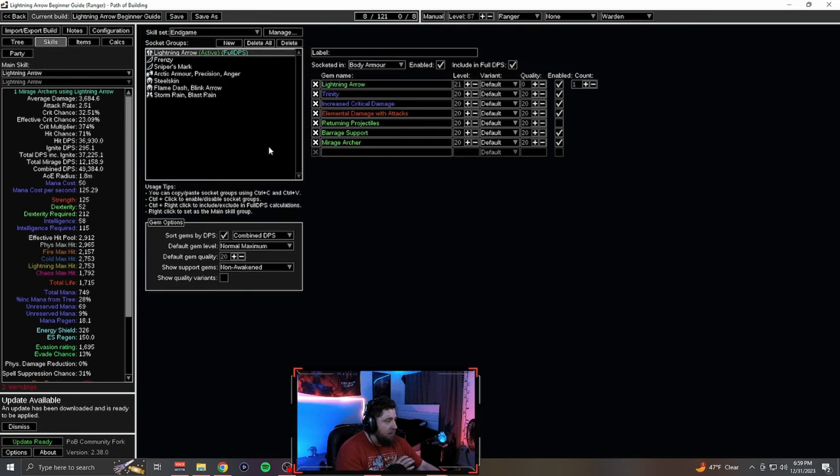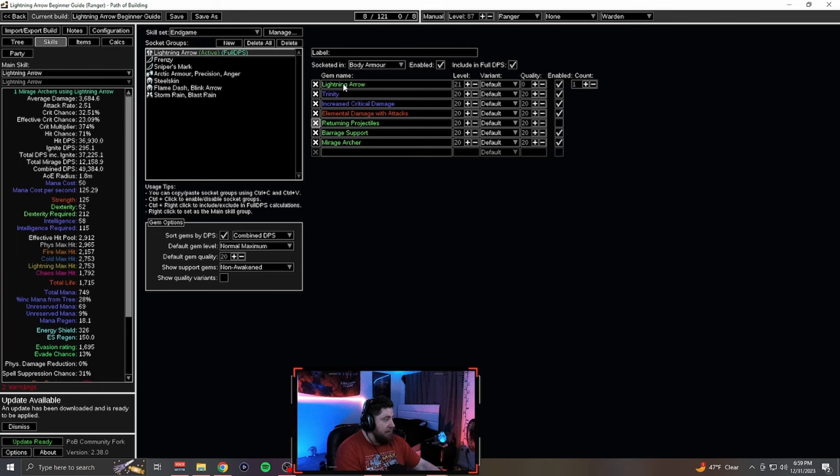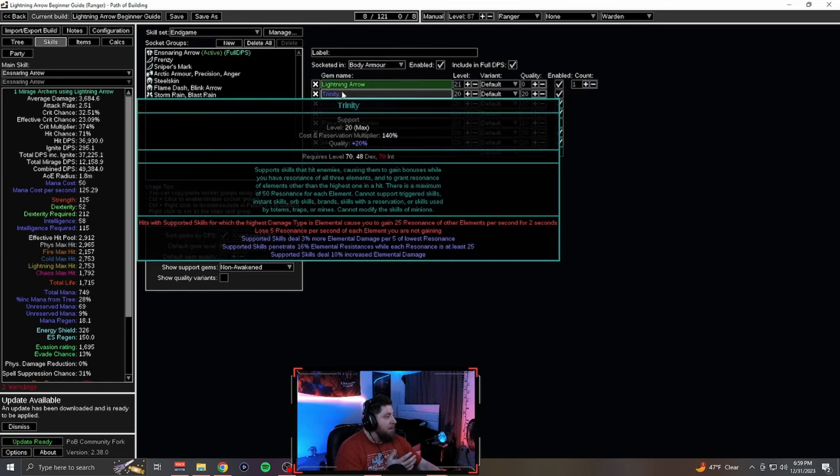In the beginning it's very, very easy to gear. Getting Lightning Arrow — you can get this fairly early. You're going to be doing Galvanic Arrow in the beginning until you unlock Lightning Arrow, which I think is in Act 2. And getting the rest of these is just super easy.